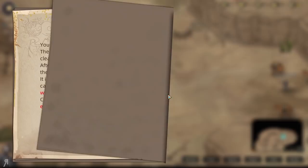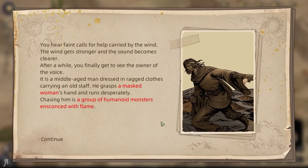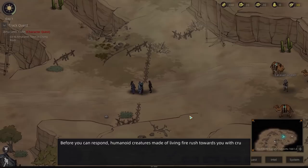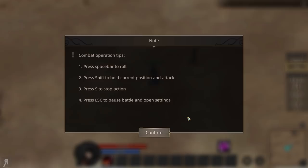You hear someone calling for help. It's a middle-aged man in ragged clothes carrying an old staff — he's grasping a masked woman's hand and running desperately, chased by a group of humanoid monsters ensconced with flame. Before you can respond, humanoid creatures made of living fire rush towards you with cruel intent. Spacebar to roll, shift to hold current position and attack — very classic action RPG. I love that.